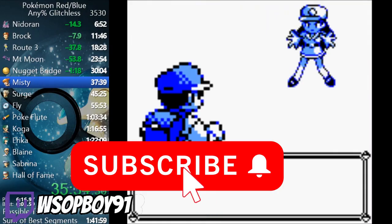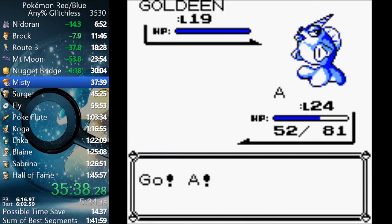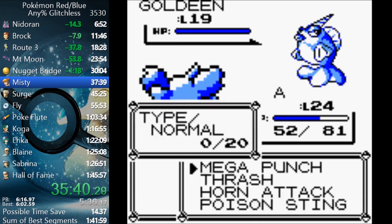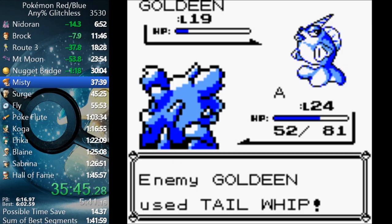There are two types of randomness that come into play during a run: Trainer AI and Encounters. Since Trainer AI is pretty straightforward, let's look at that first before diving into the rest of the game.